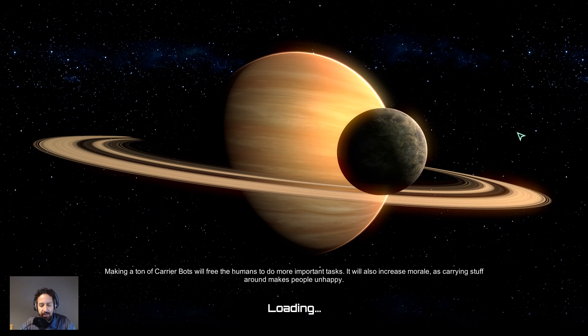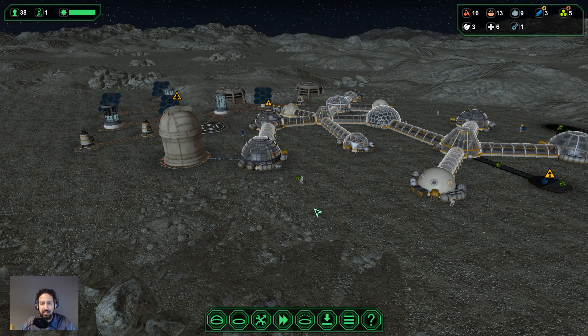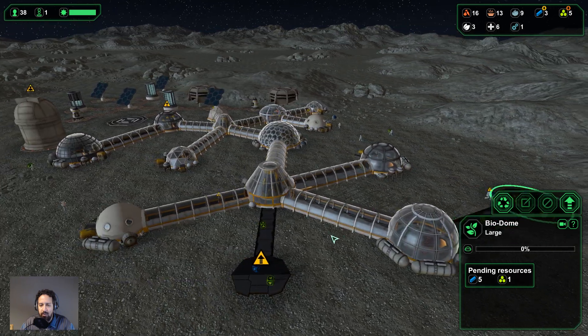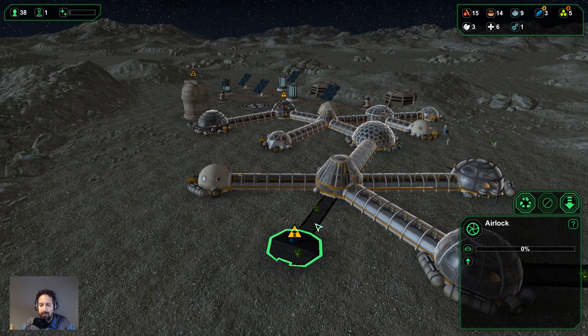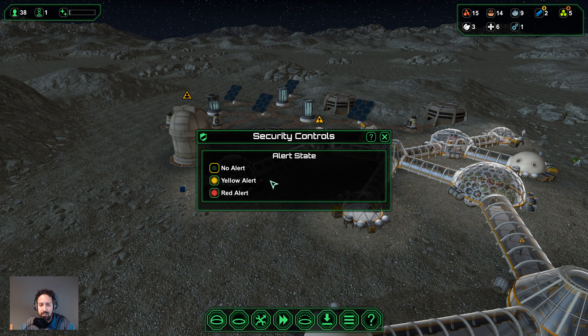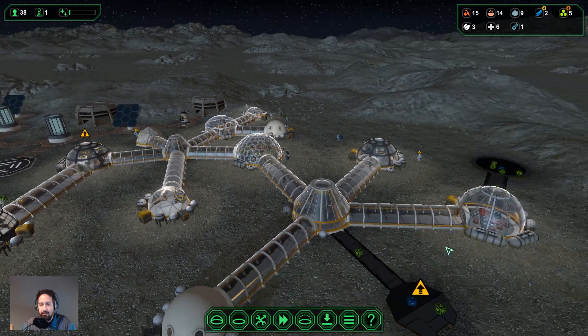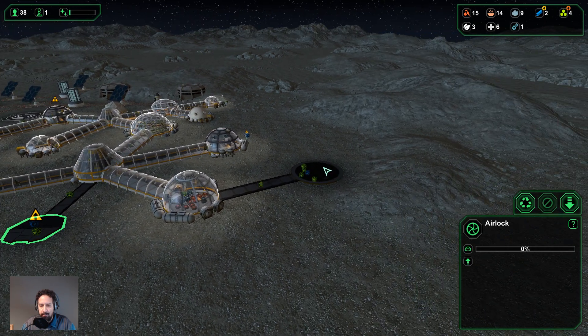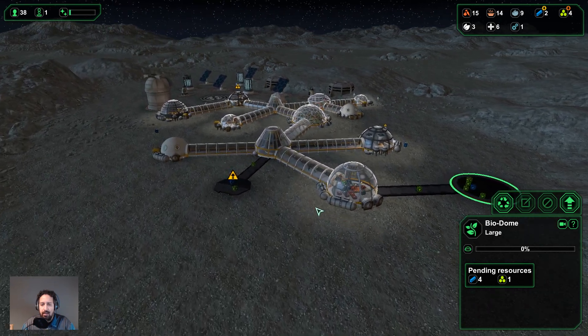Where did I leave you guys last time? I think we were just on the point of building an additional biodome. We already had the control center up and running and we were just dealing with the water supply problem. We have our biodome over here — it's a large one and we're just waiting for metal to come there. We also have this airlock here and our control center, which means we have the security controls active.